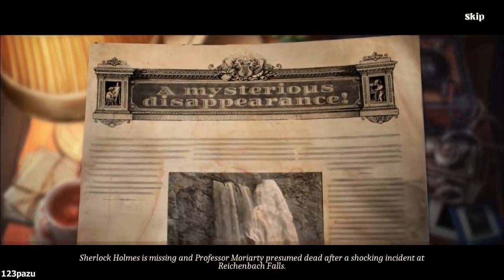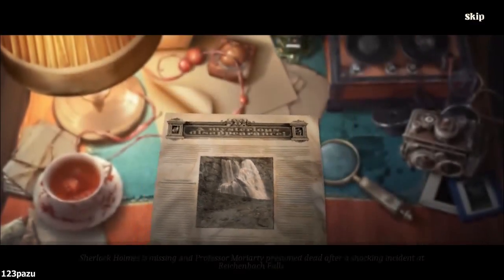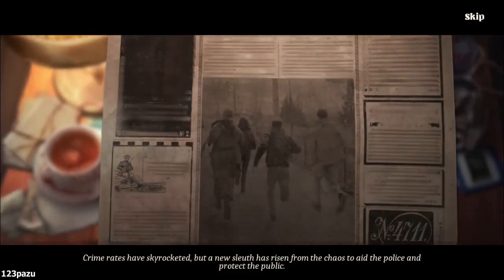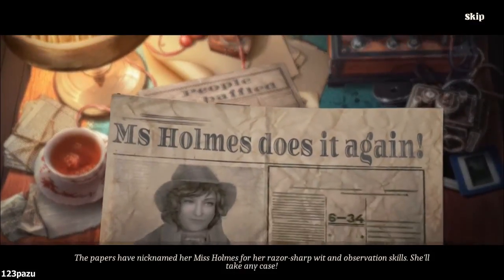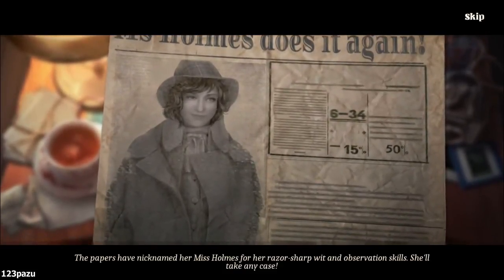Sherlock Holmes is missing, and Professor Moriarty is presumed dead after a shocking incident at Reichenbach Falls. Crime rates have skyrocketed, but a new sleuth has risen from the chaos to aid the police and protect the public. The papers have nicknamed her Miss Holmes for her razor-sharp wit and observation skills. She'll take any case.